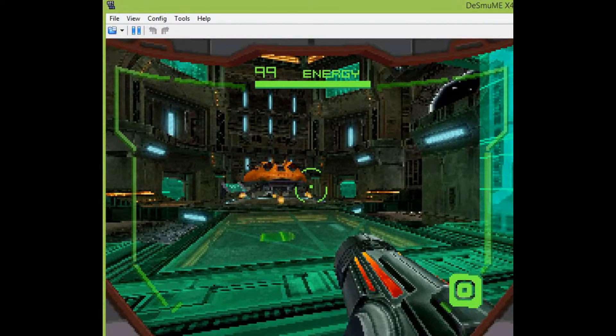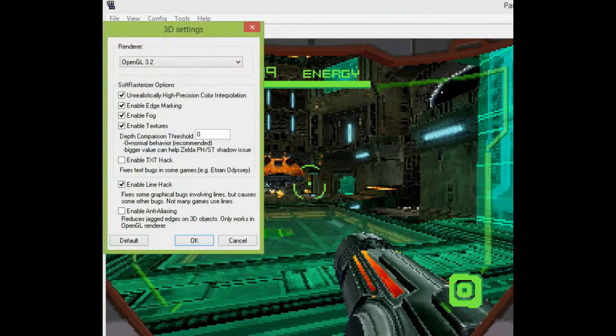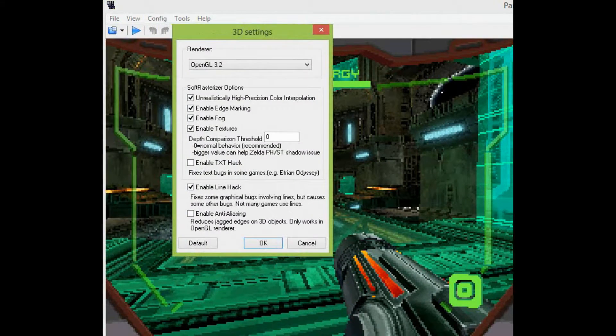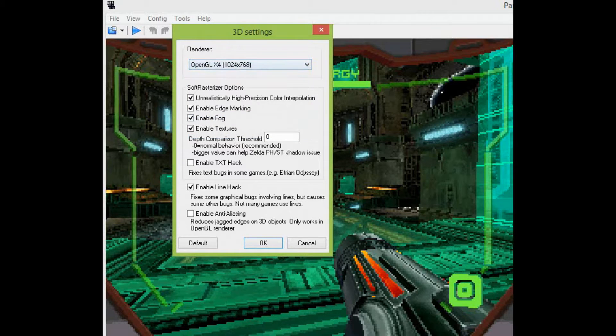Once you've downloaded the emulator, go to Config, 3D Settings, and change the renderer to either OpenGL x4 or SoftRast x4. I'd recommend OpenGL x4 because it seems to run a bit faster.